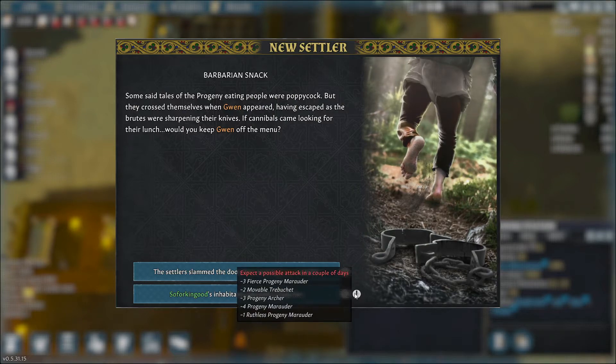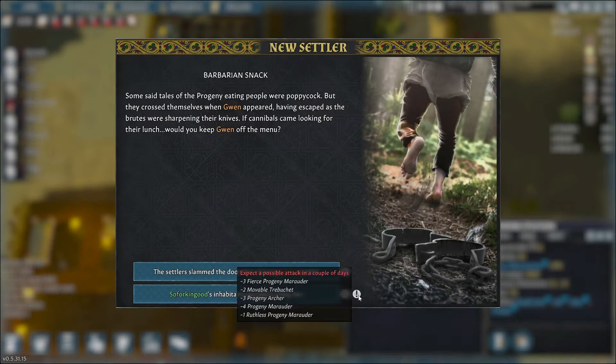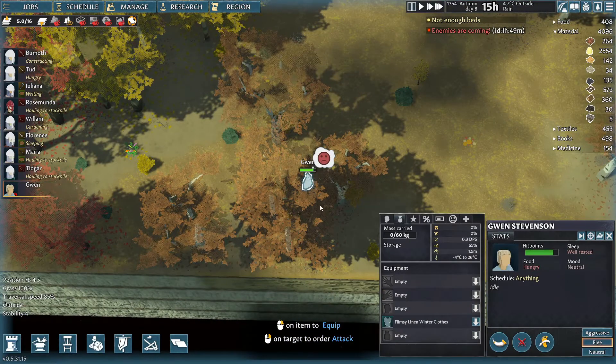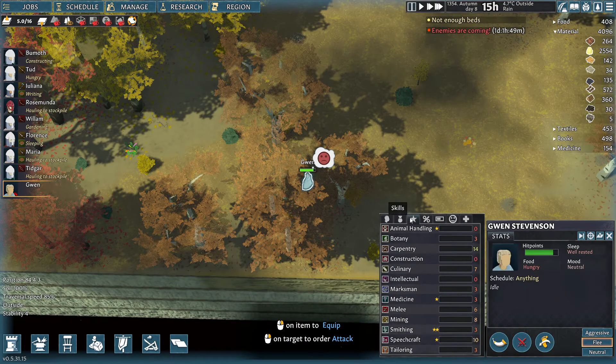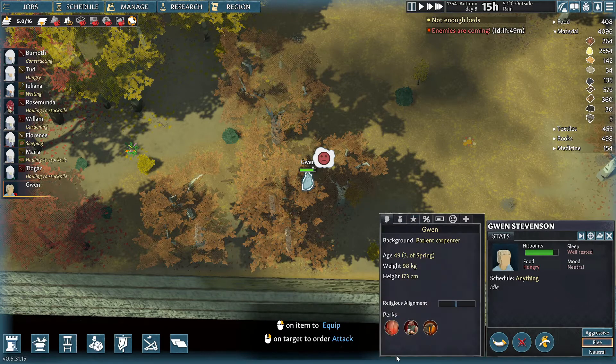We do have two movable trebuchets inbound — that's an issue because we have not got clay brick walls up at all. We've done a solid amount of work on the base, but part of me wants to reject Gwen at this point because I just don't want these trebuchets to light up my base. But that carpentry — we're gonna have to do the right thing. She has leather clothing at least. Her speechcraft is ten, which is pointless. She has a double interest in smithing, so she needs to crack on with that.